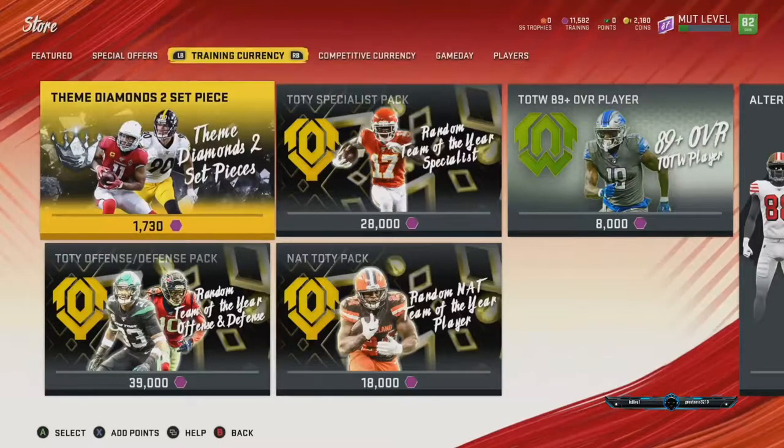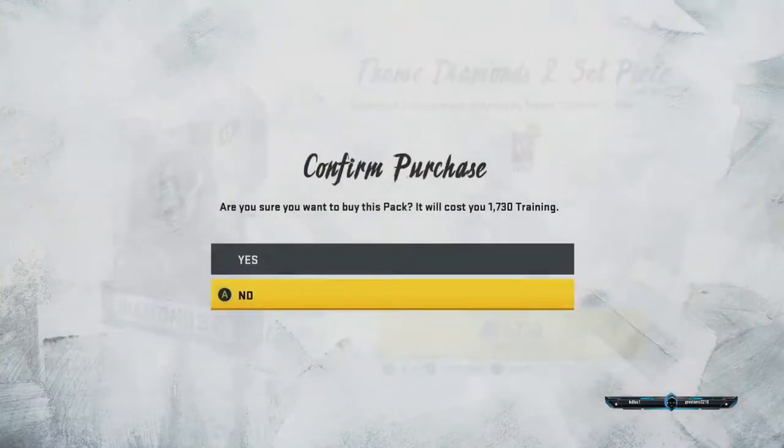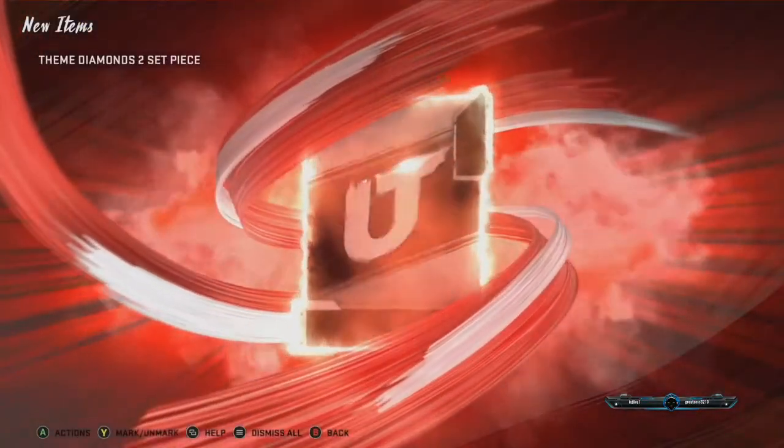EA wants people to go ahead and spend money and open these up. As long as you pull an 88-plus, you go above 87-plus, you make your coins back plus make a profit. And on this one, more often than not, I'm going to make my profit back.